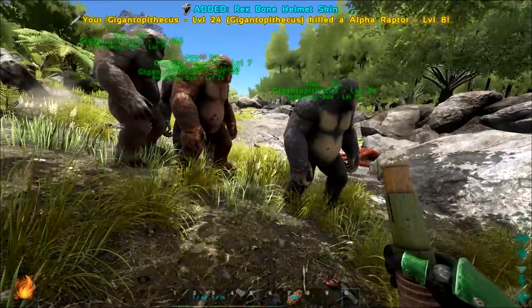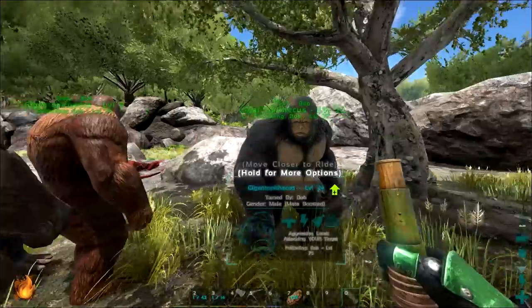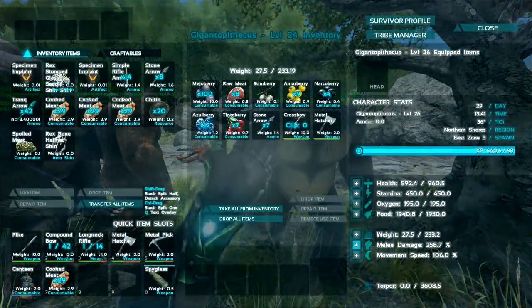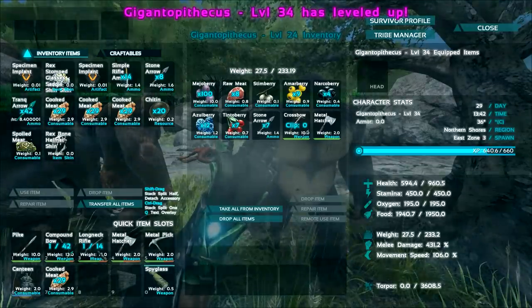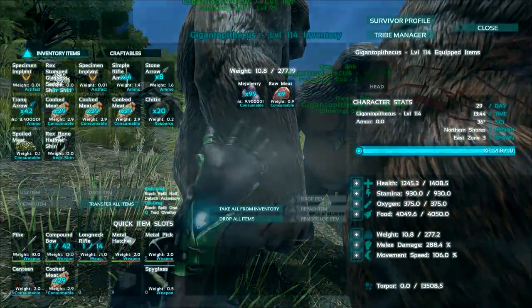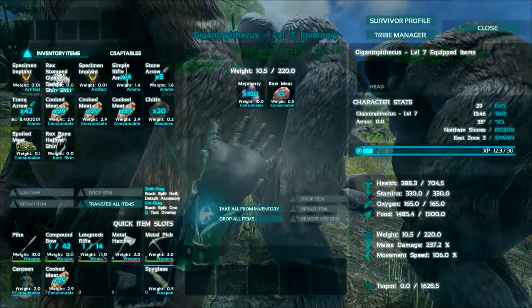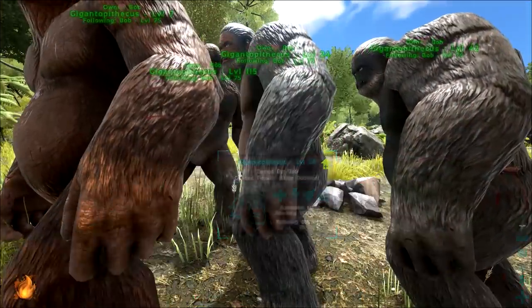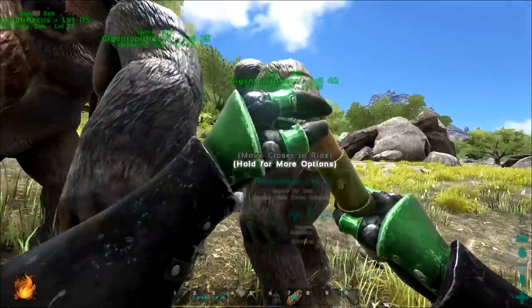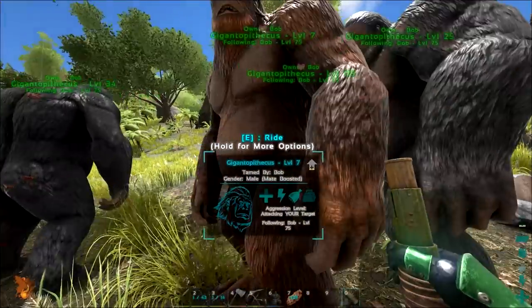The good thing is that when you have multiple of a specific creature, they have the ability to rotate — when one gets hit, it will rotate behind and the next one will take damage instead. So they share the damage load. Some of these did take some damage, but it wasn't anything too bad.